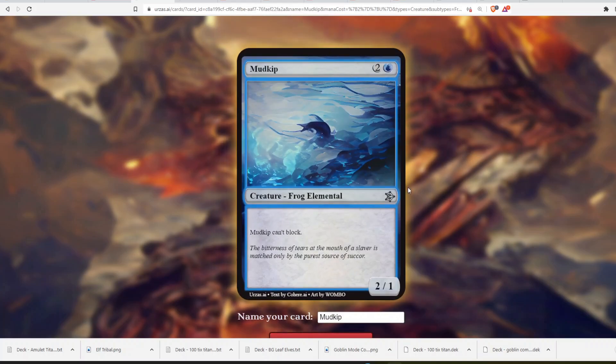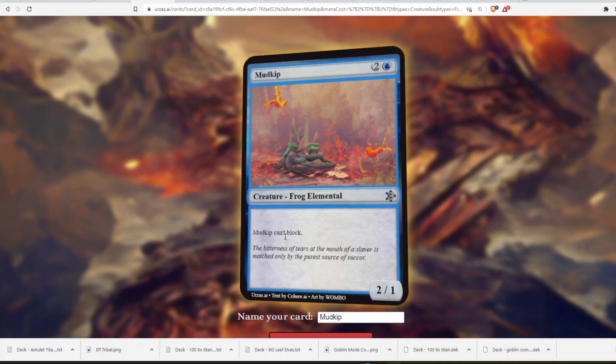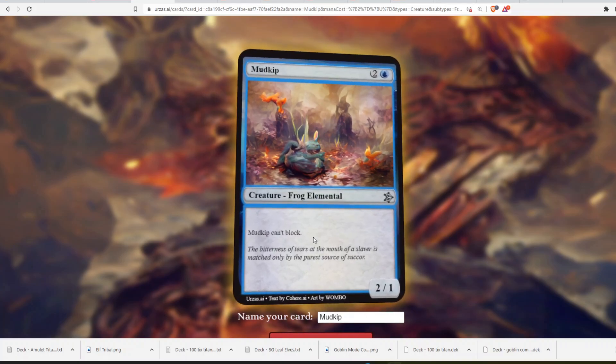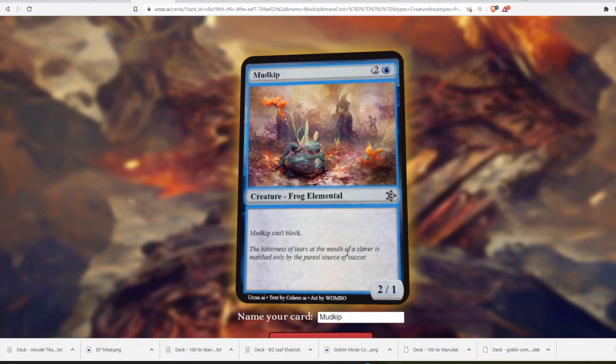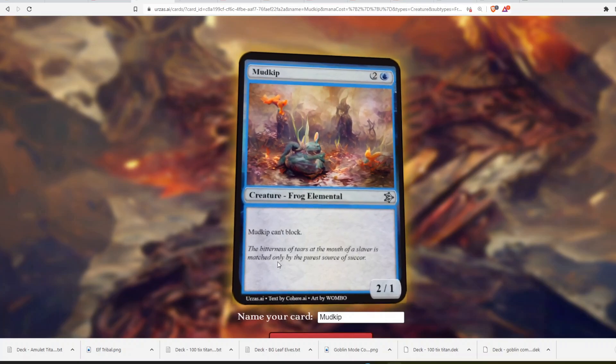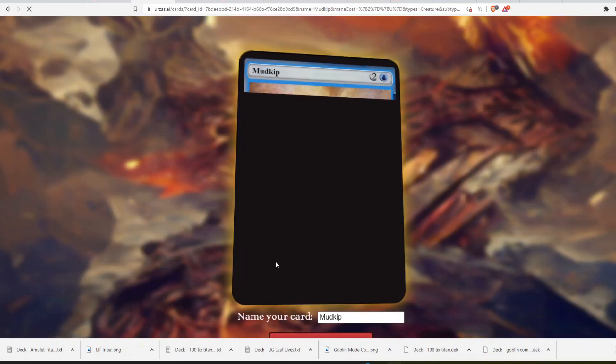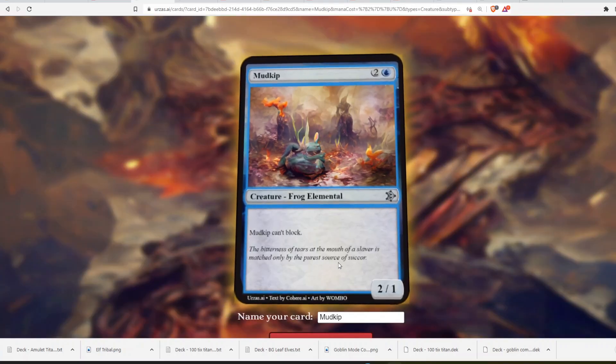We have a 3-mana Frog Elemental — Mudkip can't block. That's sad: he can't block and he's a 2/1. Pretty underwhelming. The flavor text reads: 'The bitterness of tears at the mouth of a Slaver is matched only by the purest source of Sucker.' I don't understand what it's making this from or why, but I think it should stop.